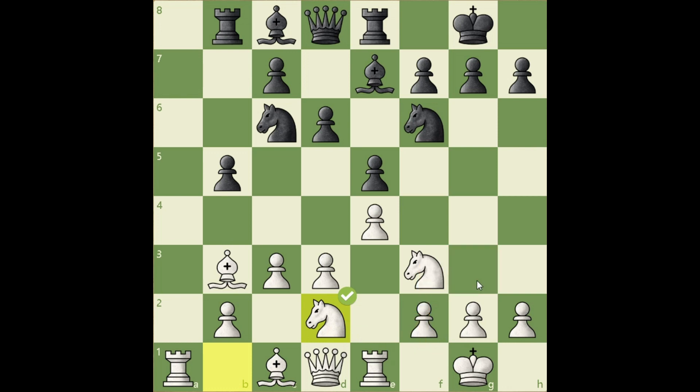Because at some point white would like to push d4, but then the e4 pawn would be vulnerable. From g3, the knight is defending that pawn and also potentially jumping to f5.